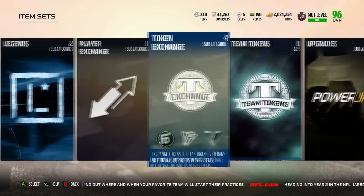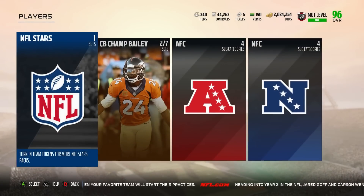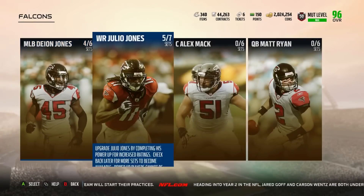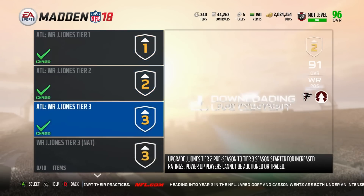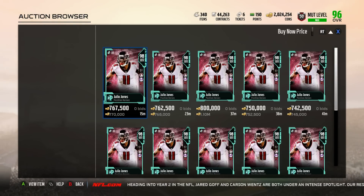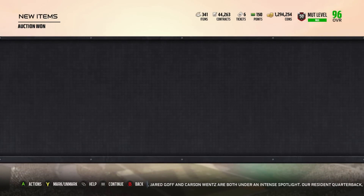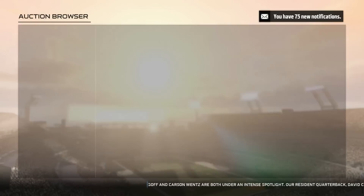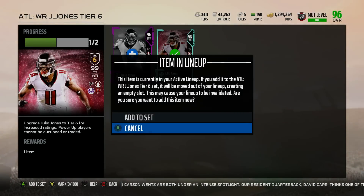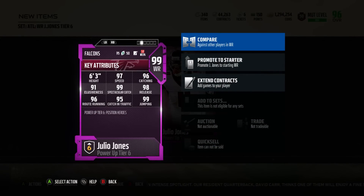Now we're going to go ahead and power up Julio Jones, who in my opinion is the best wide receiver in the game. Randy Moss is a very, very close second. You guys are going to see what his stats look like with John Madden and Michael Thomas. I don't have him maxed out at Go Deep Tier 5 — if I did, he would be even more insane. But honestly, his stats already are a lot of 99s. I'm going to put him into the set and power him up, which is honestly a bit of a questionable decision since he's not too much better powered up. But I do this for you guys for entertainment purposes.